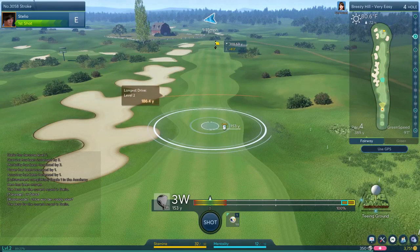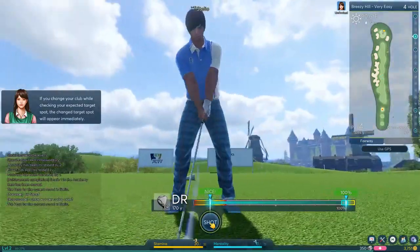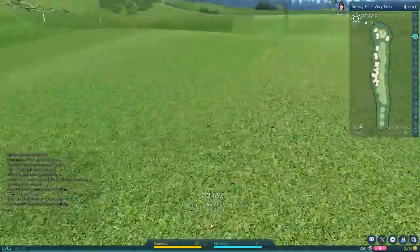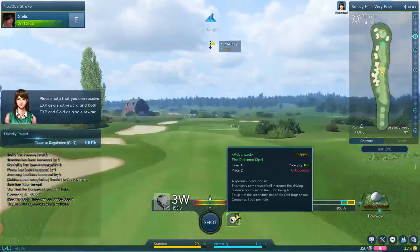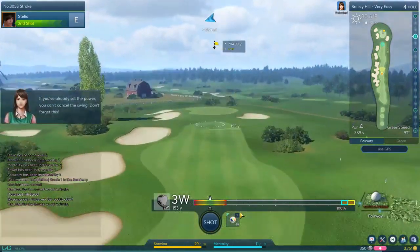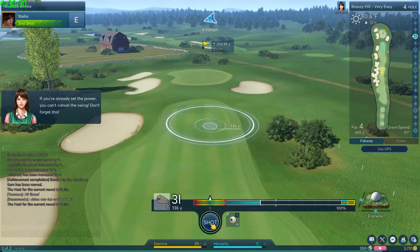Most golf games nowadays don't let you pick accurate yardages because they want you to guess and figure it out yourself. But Stelio is driving the ball like crazy. This one is definitely letting me do that, which is pretty nice. I gave myself a chance to birdie on the first hole but couldn't capitalize. This hole is a little bit longer though — Stelio can't reach it yet, so we want a nice little layup and make sure we can play it from the next position.